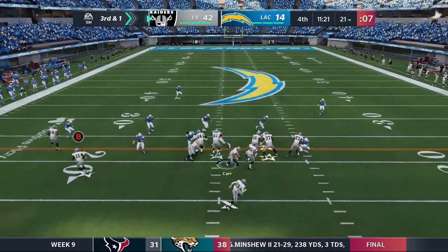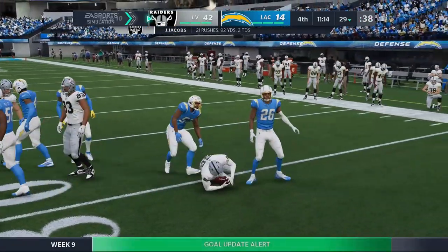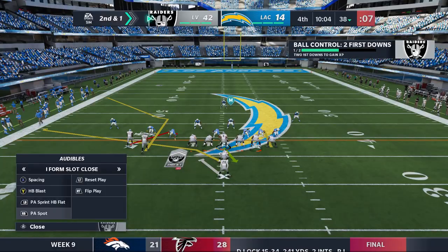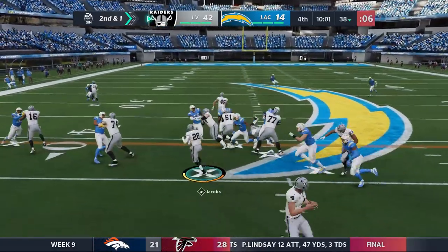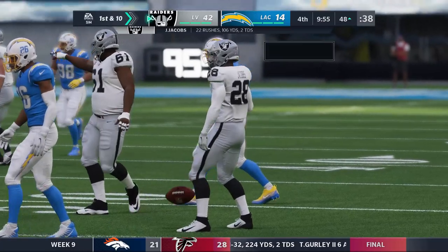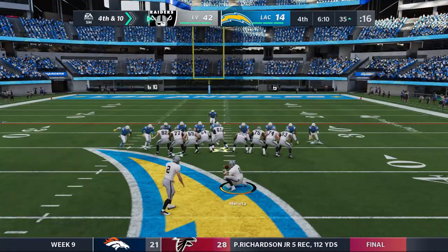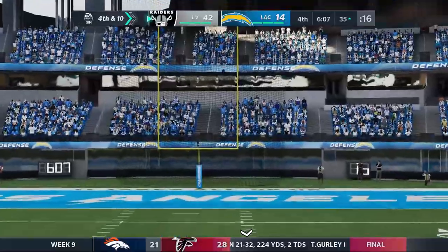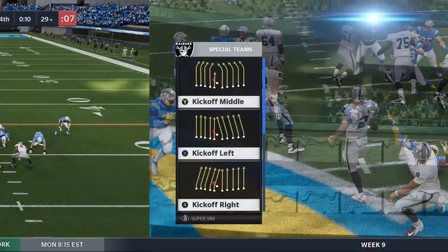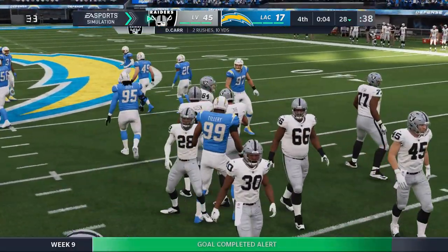Into the fourth quarter — third and one, handoff to Jacobs outside, first down and more, nice eight-yard carry. Jacobs is at 21 carries for 92 yards on the day, over four per carry. The Raiders have over 400 total yards of offense. Jacobs finds another hole — what a move, back-to-back ankle-breakers. It leads to a field goal with six minutes left in the fourth — Carlson hits it with plenty of room. It's a blowout — the final score is gonna be 45-17. Raiders in victory formation, Car takes the knee and that ends it.